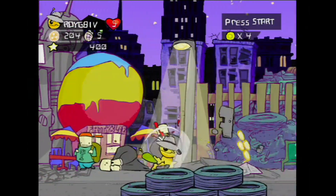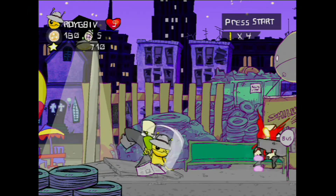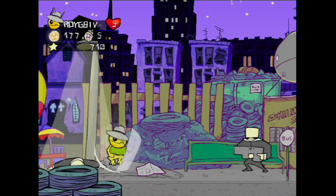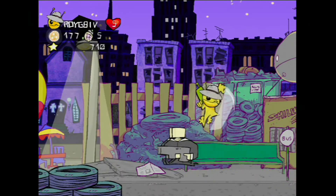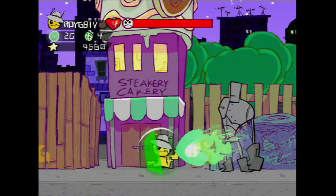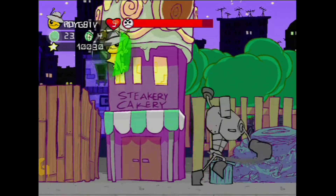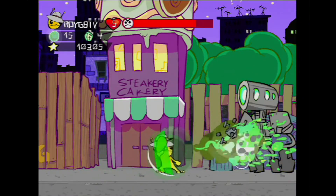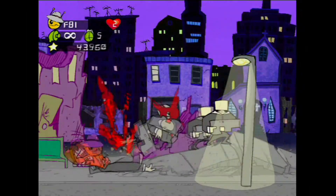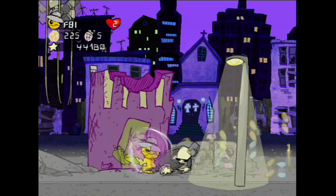Alien Hominid is a side-scrolling shooter, similar to the Contra and Metal Slug series, where you and a friend, if you'd like, play through sixteen stages in three different areas to get to the end of the stage to fight a boss, killing everything in your way and avoiding bullets, as one hit will kill you. You have a blaster for your default weapon with different ammo available as pickups, like laser shots, flamethrowers, and spread shots, as well as grenades and shields to give you an extra hit.